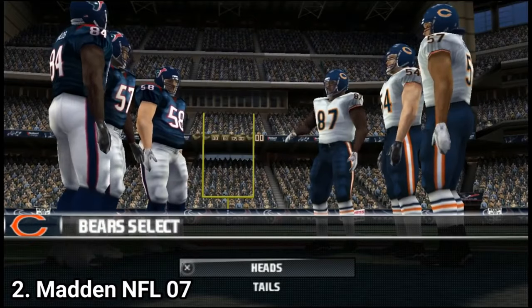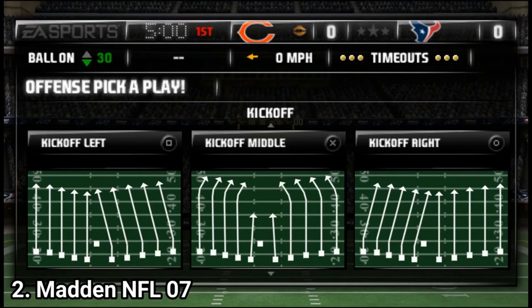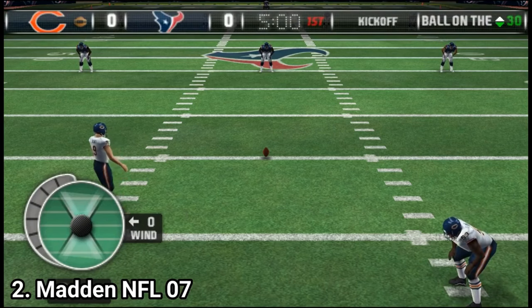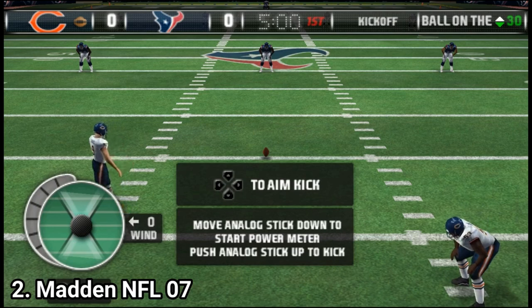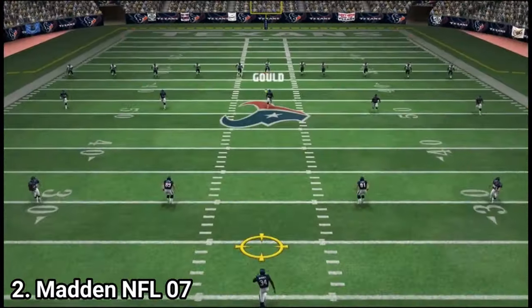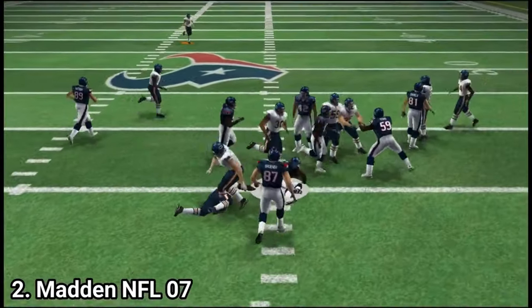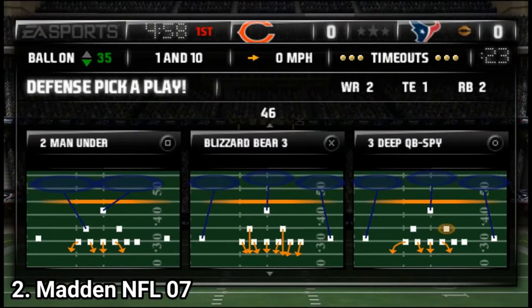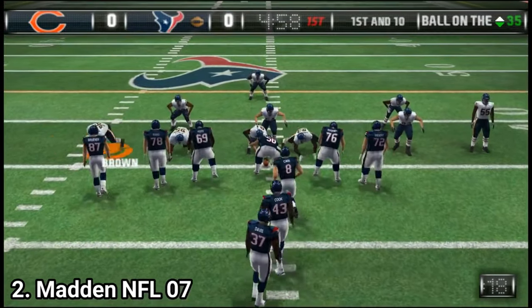Madden NFL 2007 improves last year's game with better loading times, better physics and it has console features like the highlight stick, a new kick meter and lead blocking controls. The highlight stick lets you pull off some superstar moves. But the game isn't perfect — it has a lot of bugs. For example, when you want to pass, it assigns the button to your teammates wrong. It doesn't happen every time, but people online complain about this bug happening too often. Also often times, quarterbacks take a nap on the field instead of helping you.